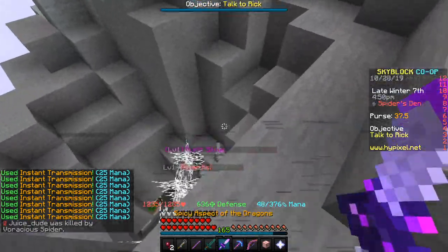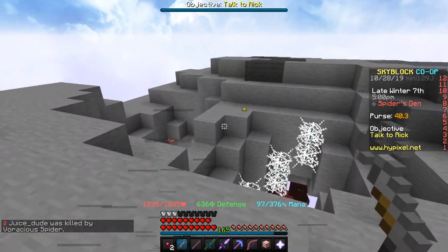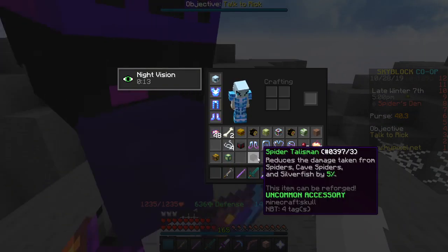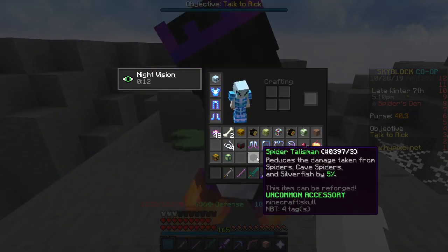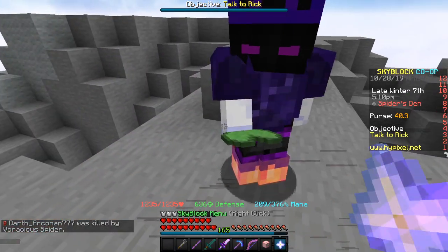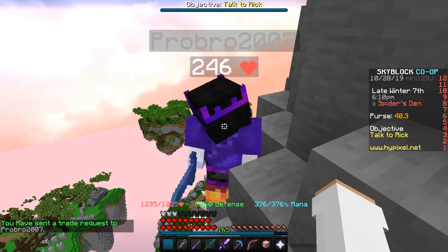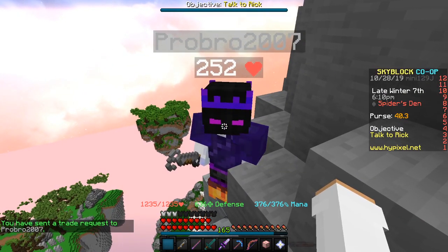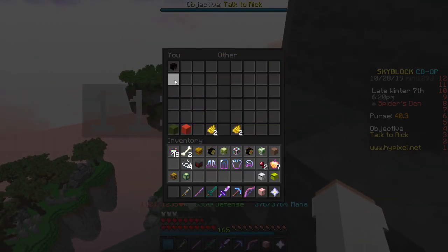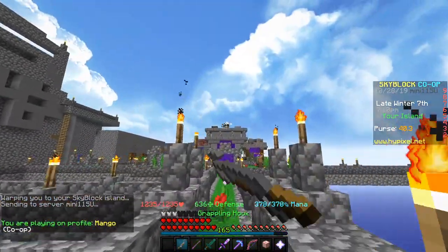Oh look, there's one right here on the ground! Someone just killed it - and boom, there is a spider talisman right there. So I didn't actually show you the Brood Mother, but there was one just sitting on the ground. Here's what it's called - the Spider Talisman. If you don't already have one, I would just put it in your accessory bag and put Itchy, Zealous, or Godly on it for the extra stat boosts. Alright, I found the guy - I'm gonna give it back to him.